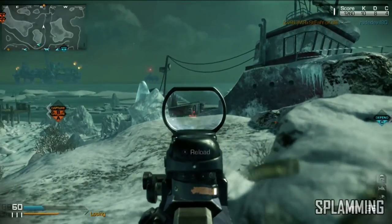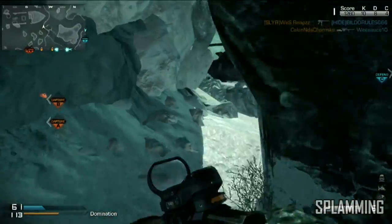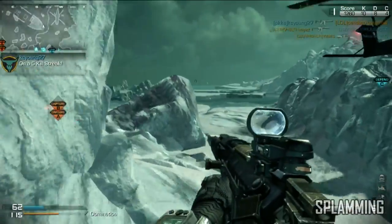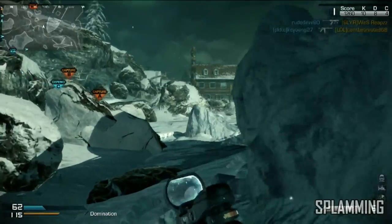The first tip I can give you guys is destroying enemy equipment. You get one point for every enemy equipment you destroy. If you guys have the perk sitrep on, this basically works as a mini oracle — if you see the equipment get placed, you obviously know that there's an enemy nearby or wherever it was placed.